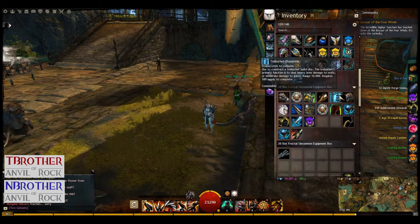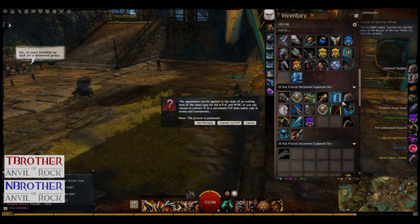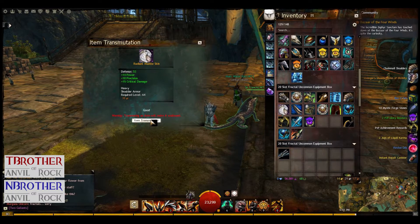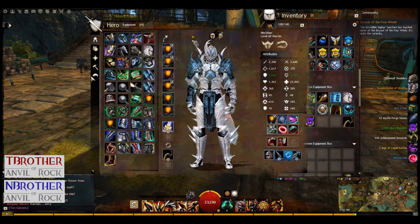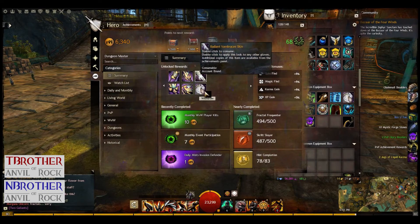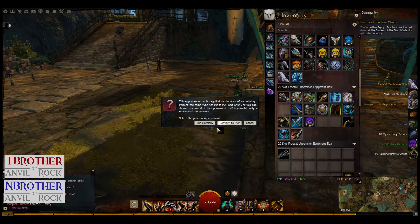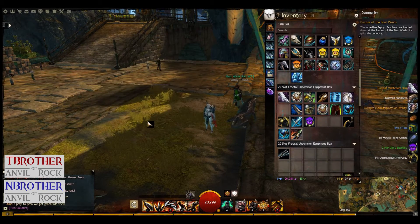I'll put it on to actually show you guys what it looks like with the gloves. I need to get a glove — I don't have one out right now. This is nice. You just click on it, withdraw, and it puts it in your inventory. I just got low level gloves because you can just erase it and put it on again.